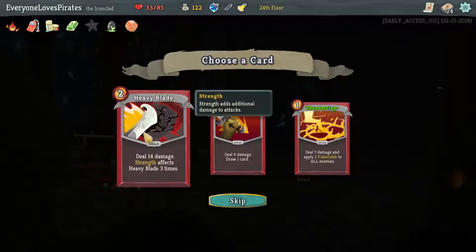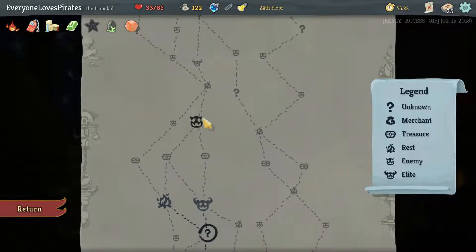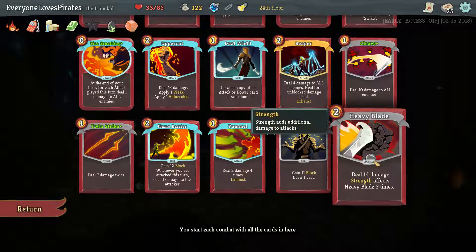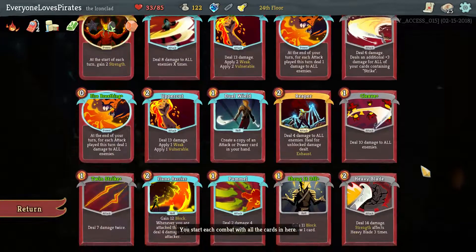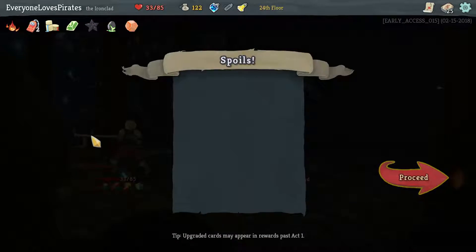More AoE. Heavy Blade with strength is amazing. I just wish we had more energy so I could get the strength out there. Okay — playing it safe, which would be upgrading cards. Probably not healing until maybe before the next elite. Is there anything I really want to upgrade? Maybe Heavy Blade — so strength affects Heavy Blade five times. The more you get your strength up, the more crazy it gets, and it has a base of 14 which isn't horrible. Dual Wield does it twice.